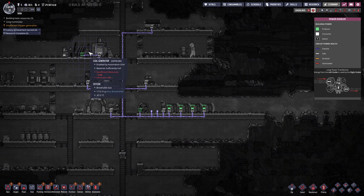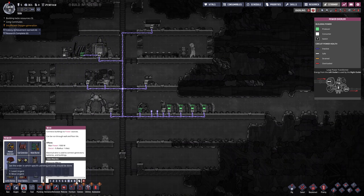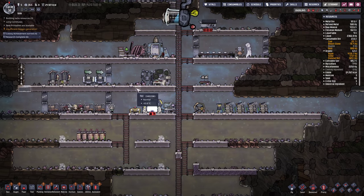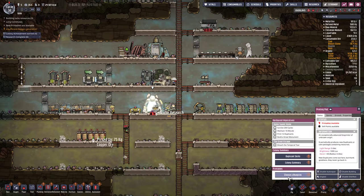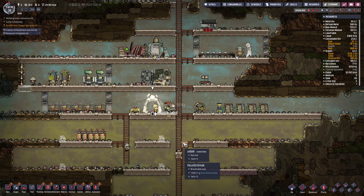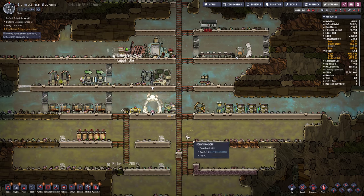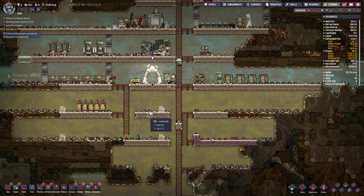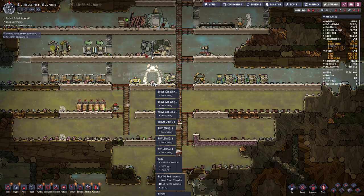Oh wait — didn't hook up the smart battery. That might help. This is kind of game changing. We can't feed them, but they do make a lot of calories — 16,000 calories each when they grow up. We could try to ranch them but we don't have any regolith unless we go to the top.